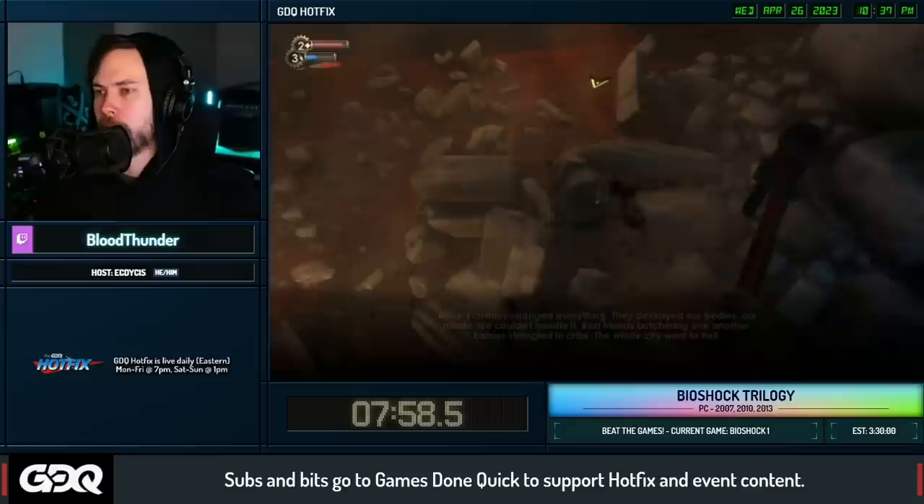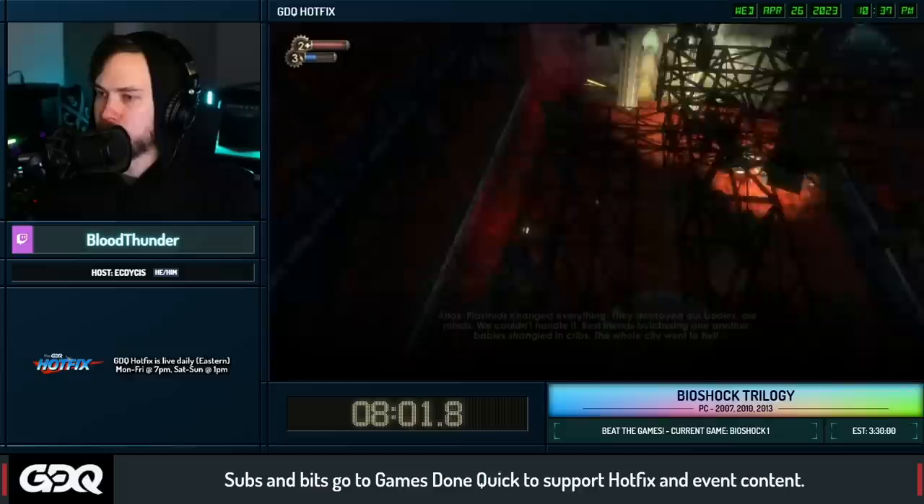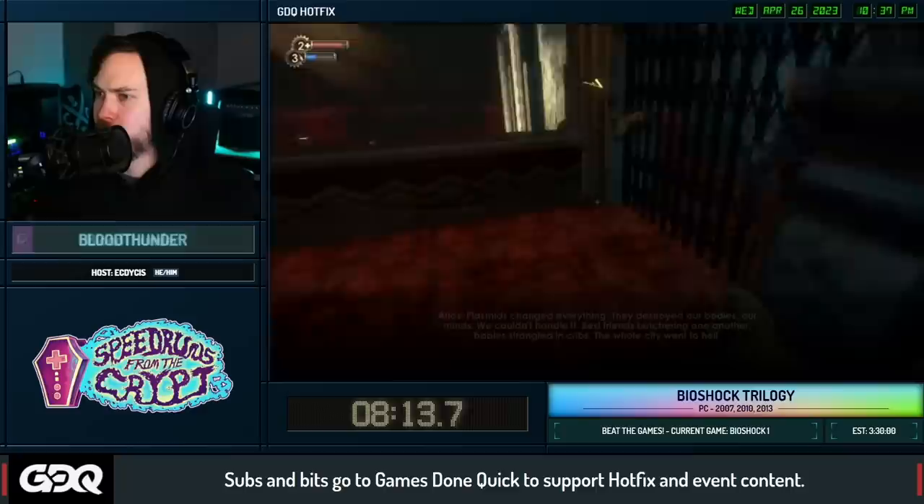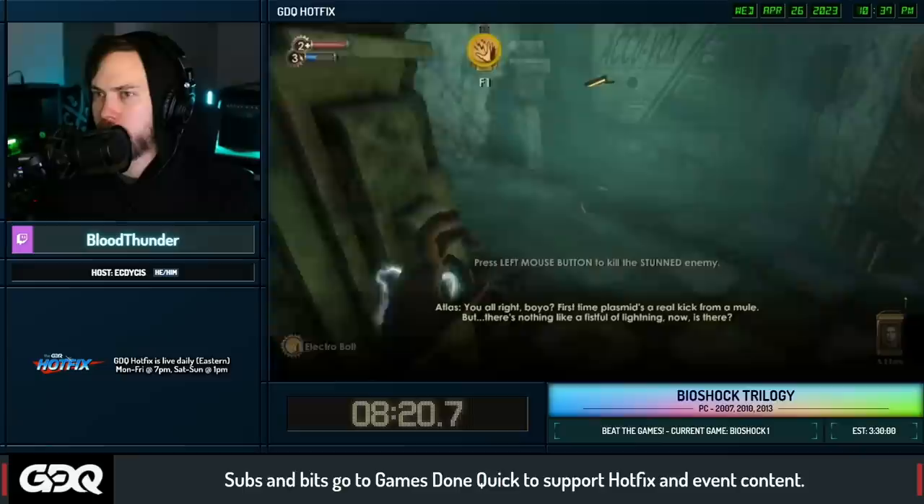The save-load combo allows us to jump once again. We go into this cutscene where the Big Daddy makes his big debut. We can pull our weapons out, which we're not supposed to have here, and hop past it all. We're almost through - welcome to Rapture - but there's a little fight to get through. I need to take out some splicers.